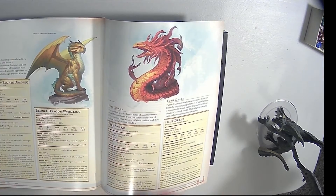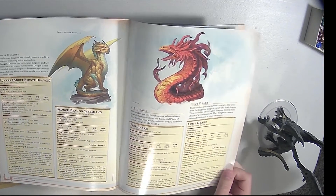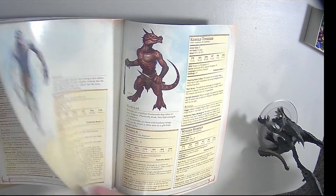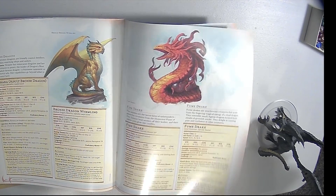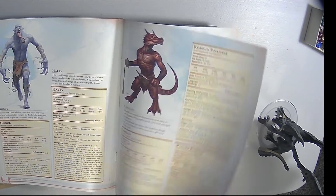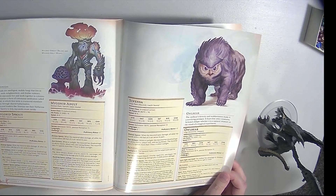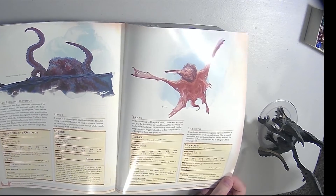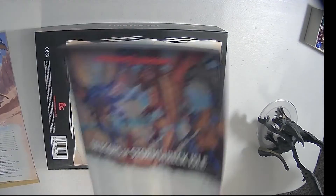Then creatures — got the blue dragon, got the bronze dragon for the adventure. Fire Snake, Fumedrake — I don't know what source that's from. Ghoul, Harpy, Kobold, Myconid. Of course you have to have an owlbear. Sturges, Spore Servant Octopus — that's a pretty cool-looking guy. And then Violet Fungus and Zombie.